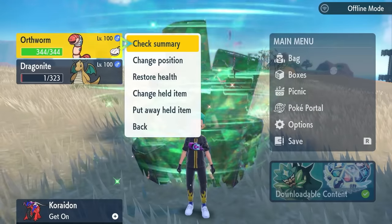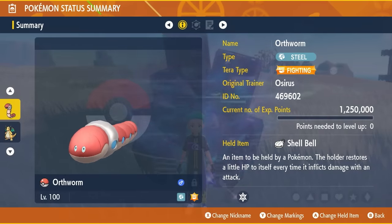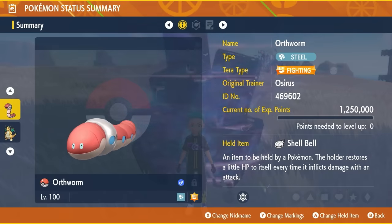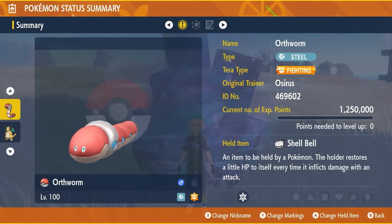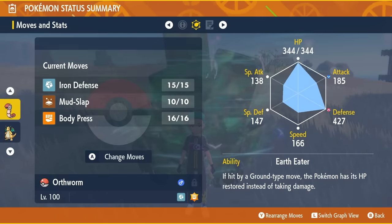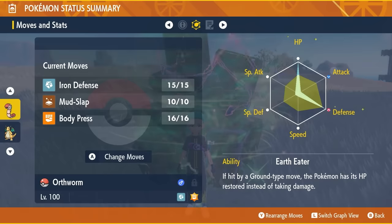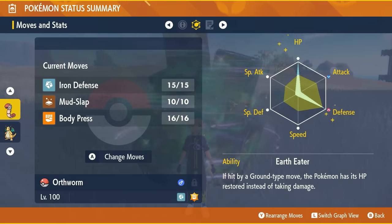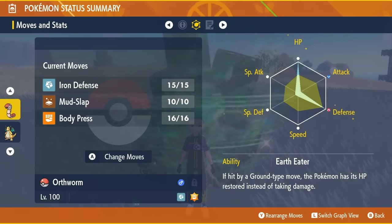The build we're going to feature today is for Orthworm. It is a Steel type, which will resist the majority of moves coming from Dragonite. It is going to have a Fighting Tera type with the held item Shell Bell. Make sure it is level 100 and Hyper Trained so all IVs are set to 31. For the moveset, very straightforward — three moves only: Iron Defense, Mud Slap, and Body Press. The EV spread is 252 EVs in HP and Defense with an Impish Nature, and the remaining EVs in Special Defense.